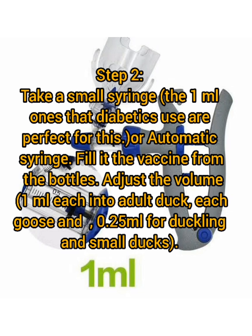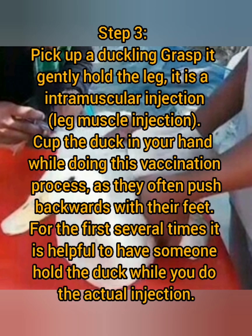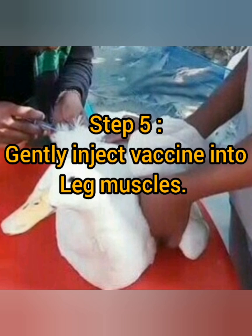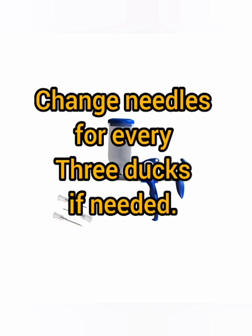Step 3: Pick up a duckling, grasp it gently, and hold the leg — it is an intramuscular injection into the leg muscle. Cup the duck in your hand during the vaccination process, as they often push backwards with their feet. For the first several times, it is helpful to have someone hold the duck while you do the actual injection. Step 4: Gently inject the needle into the leg muscle of the duck. Do not put the vaccine into the veins or bones. Step 5: Gently inject the vaccine into the leg muscles. Change needles for every three ducks if needed.